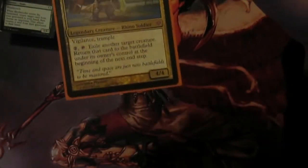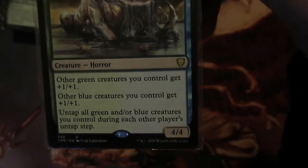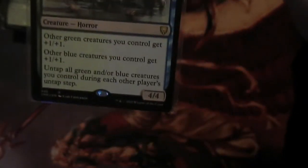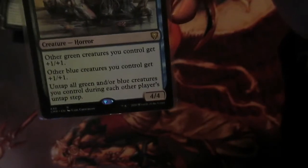Skullwinder is perfectly fine and it's also political, which this deck can do because with Roon you can blink your opponent's stuff for value for their benefit, and you can also blink attackers. That's why Roon is so good - he's so flexible in what you can do. Next up is Fynn Leech - green creatures you control get +1/+1, blue creatures you control get +1/+1, and the majority of our creatures are in either of those two categories. It does cost two green and two blue so it's not the most difficult thing to cast but not the easiest either. The main part of it is: untap all green and blue creatures you control during each player's untap step. This allows us to use Roon once every turn. Seedborn Muse is better but I haven't got one yet - if you have the money, swap out Fynn Leech for Seedborn Muse.